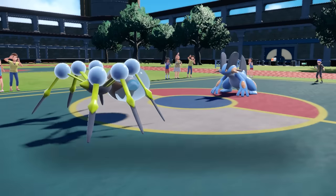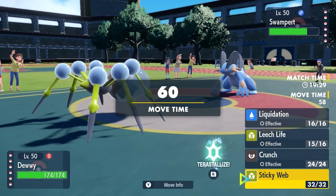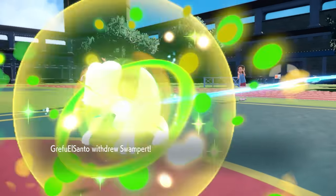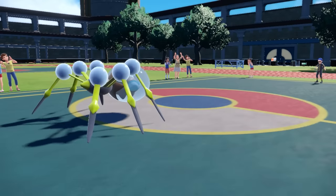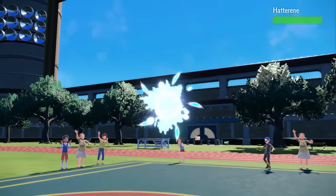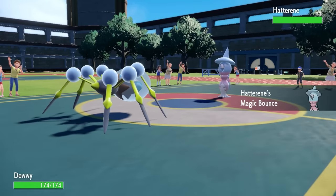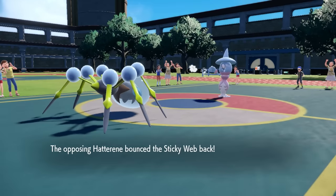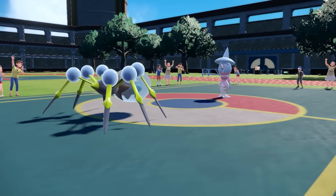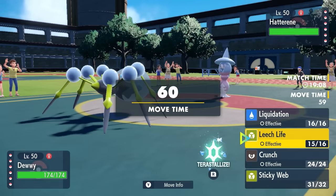I find myself in a situation where I can either go for more damage or just click Sticky Web. I figure they're not going to switch into Hatterene on the second turn — but as it turns out, they do end up switching. In comes the Hat, and I've been both bamboozled and hoodwinked. I basically laid Sticky Web on my own side — they bounce it right back. Caught in my own web as a spider — there's never been a more disappointing moment.